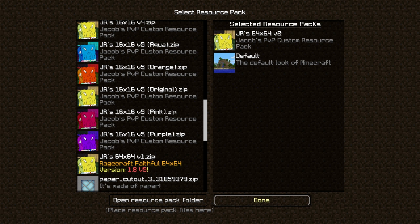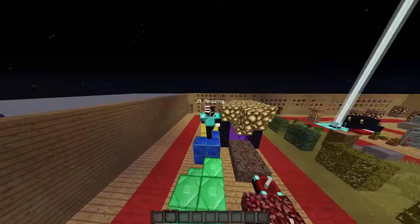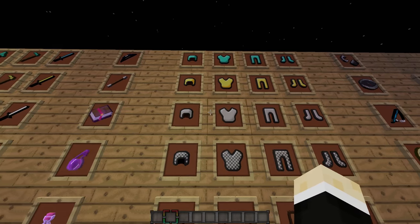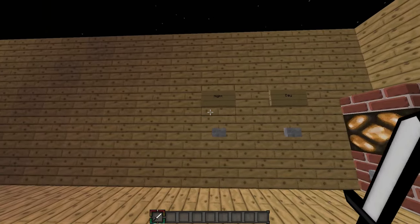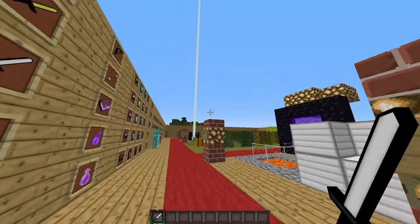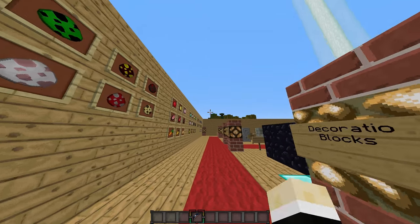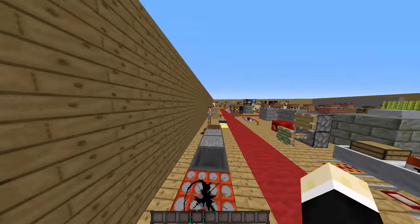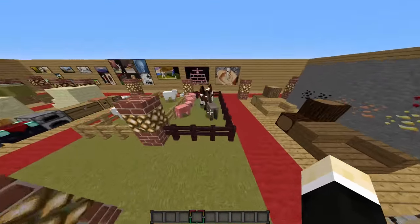Finally, the last pack is my 64x64 V2. I'm not showing off 64x64 V1 because it's basically a worse version of this one. It has smooth armor, swords, and is based on 64x64 Faithful. It doesn't have any custom skies. It has a fishing rod and bow. Basically it's 64x64 Faithful with a few PvP texture changes and such.